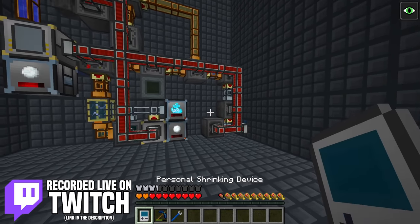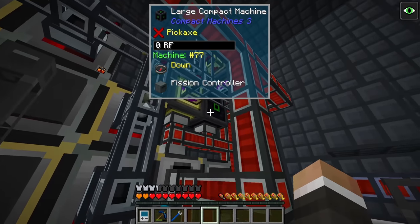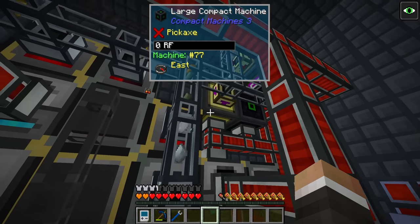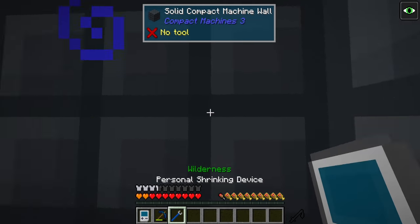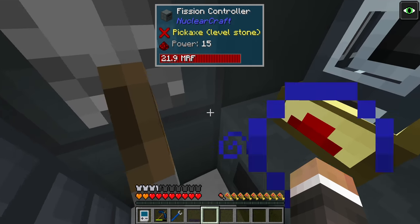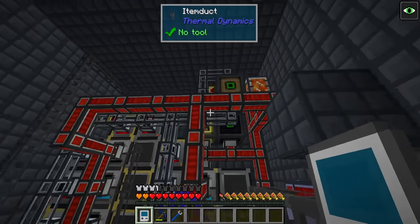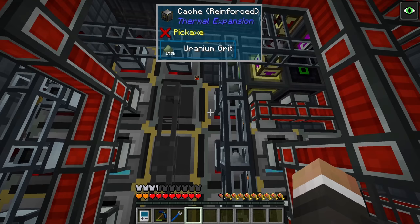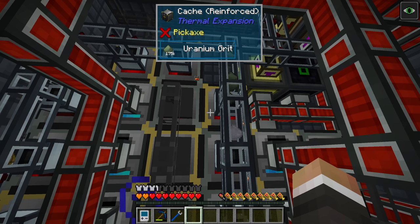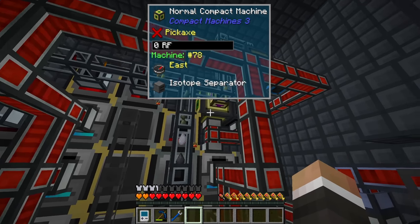In the last stream we finally got our brand new fission reactor up and running. It's a pretty large nine-by-nine-by-nine fission reactor using our LEU-235 fuel to provide just over 36,360 redstone flux per tick. Since then I've been keeping a hawkish eye on our uranium, which is very slowly going down — we had 180,000 before and we're now down to 175,000.